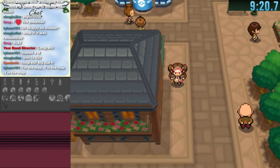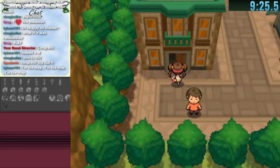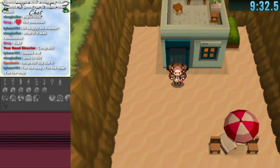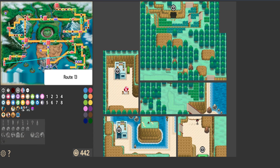We get our running shoes and it's time to go to our first warp. The first warp we take is the bottom left house in Aspertia City, which takes us to the beach in Route 13. This is where we start marking our location so we can keep track and come back. I track the Aspertia City to Route 13 warp and do this for any other warp I find.